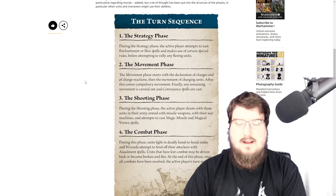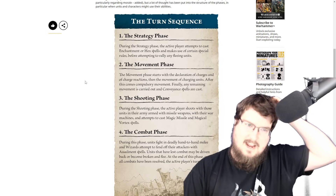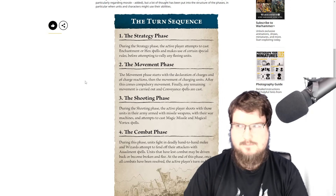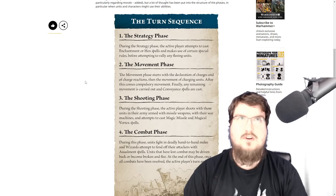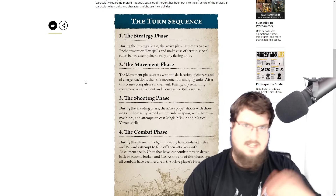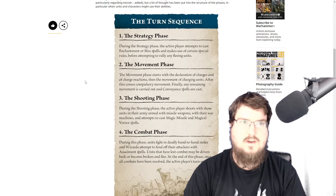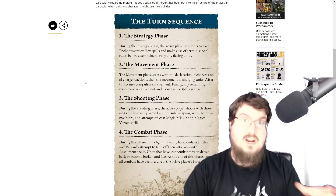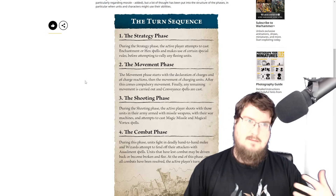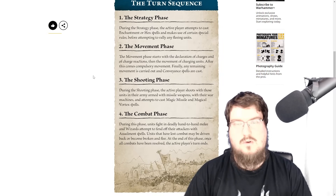I do like that rallying fleeing units is back at the start of the turn — it's good to see that rallying has returned as a concept. As much as I enjoy Age of Sigmar, the battleshock system — the idea of units fleeing from battle — I find particularly poorly implemented, because it's essentially non-existent. It's just that if a unit takes a certain amount of damage, you roll a dice, and if your roll plus models lost exceeds your bravery, that many models just die instantly. I really enjoyed the concept of units actually running away on the table but having a chance to come back.